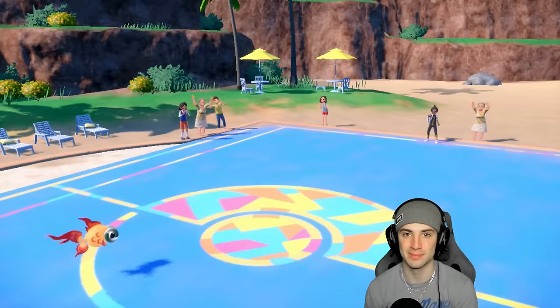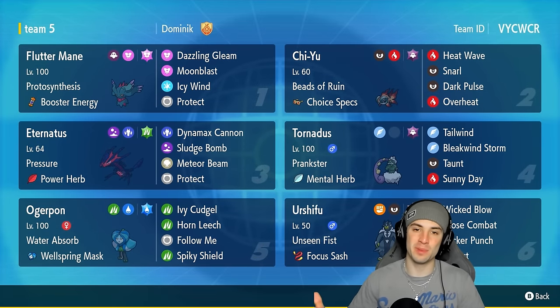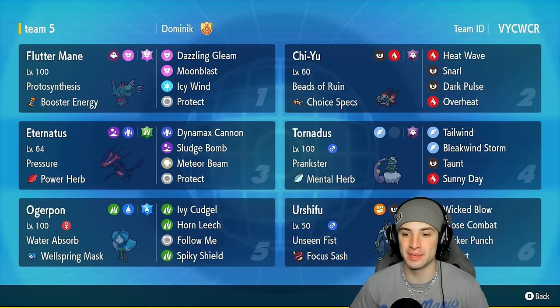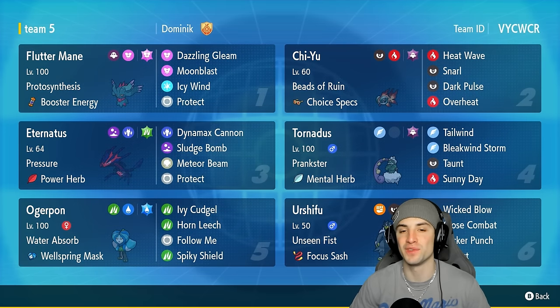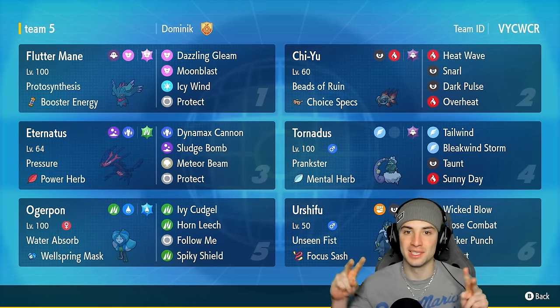Eternatus is thriving in today's video — Meteor Beam to boost Special Attack, Dynamax Cannon and Sludge Bomb for big time STAB damage afterwards. I love this team so much. Pairing up Eternatus with Tornadus was so perfect, especially going up against two Kyogre teams and countering them really well. Guys, that's going to be it for today's video. If you enjoyed the content, smash that like button for me. If you're new, click that subscribe button so you know when all my videos go live. You guys rock — spend a positive day, I'll catch you on the next one. Peace out everybody!